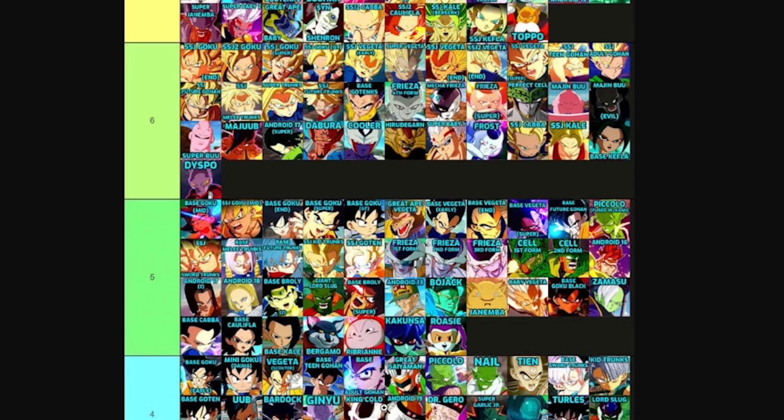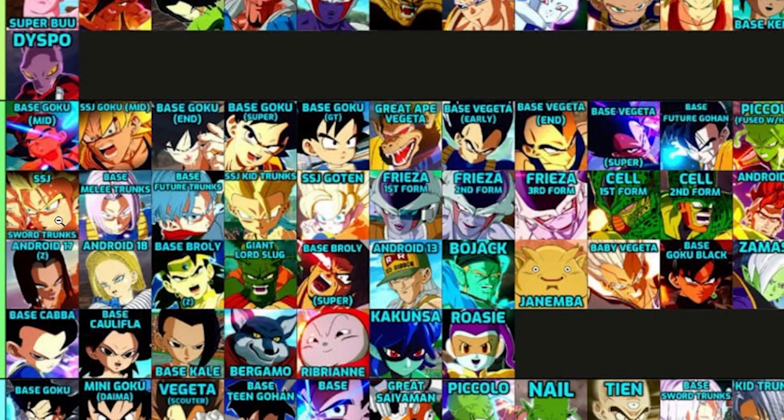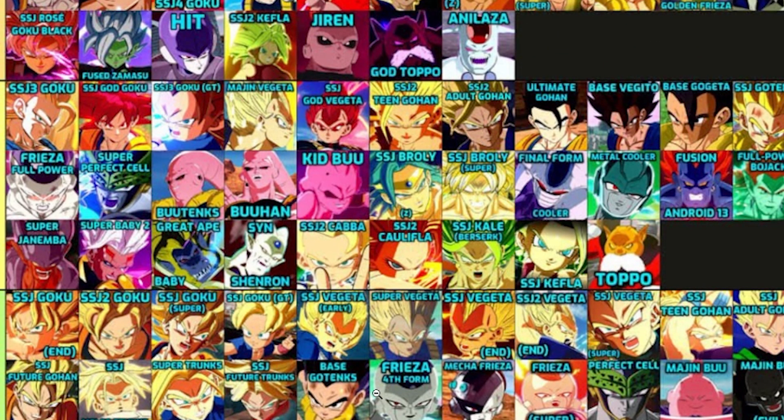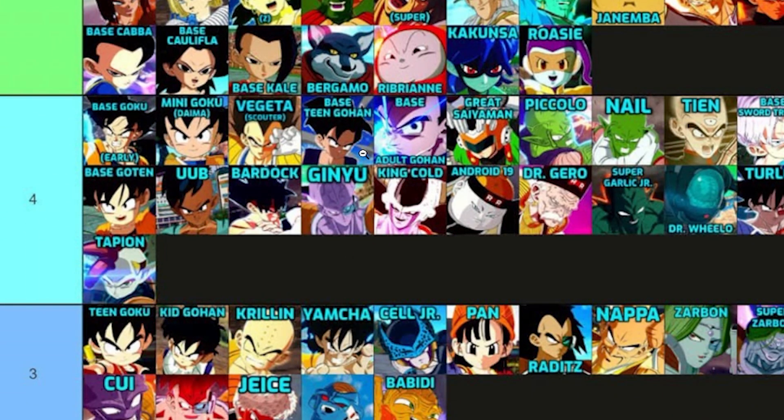I want to try Team Gohan — base Gohan is level four. If you pick the base version, it starts lower, but if you want to transform right away at the start of the match the level goes up. So why not pick base Gohan at level four and then transform up to Super Saiyan 1 and Super Saiyan 2 while I'm fighting?